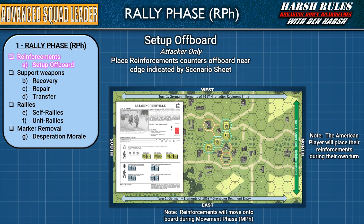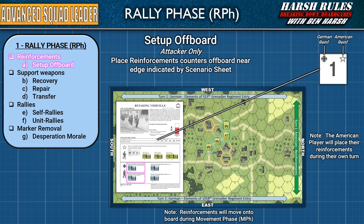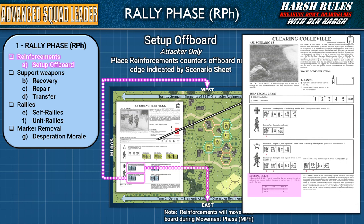The Rally Phase begins with reinforcements. The attacking player will reference their order of battle panel on the scenario sheet for their reinforcement information. Another key reminder is that the turn space will show a national icon if there are reinforcements to add. To complete this step, the attacking player adds those reinforcements to the appropriate board edge. Remember, those reinforcements will move onto the board during the movement phase. The rulebook references a die rule for Provisional SSR — Set Up Special Rules. This rule is for situations like in Scenario 5, Clearing Colville, where the US player rolls to determine the number of reinforcements they receive that turn. When playing later scenarios, be sure to always check the Scenario Special Rules for additional requirements like these.